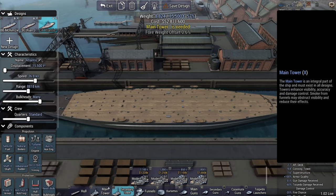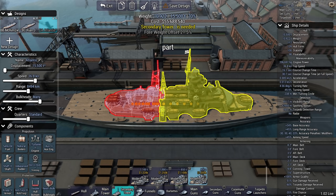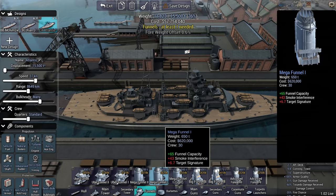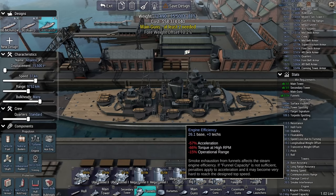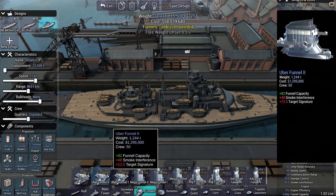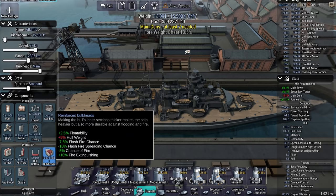We're going to go with modern tower 1 to save weight. Secondary tower — let's throw on a funnel. Considering I'm expecting this to do 37 knots, I'll probably have to go with a pretty big funnel. Engine efficiency 26 — no. With a better funnel system: 77. Having a better funnel also boosts your operational range, so I'm almost trying to get to 100.